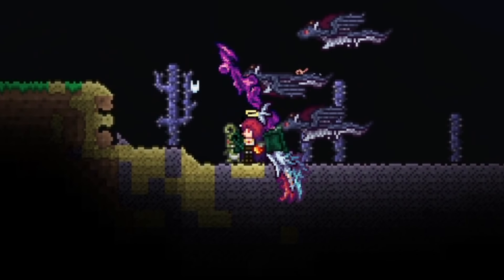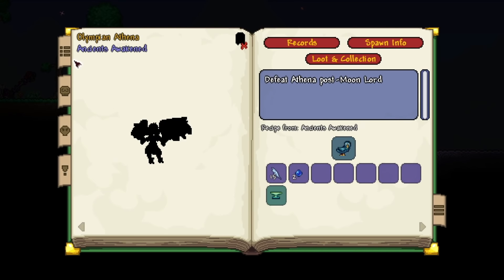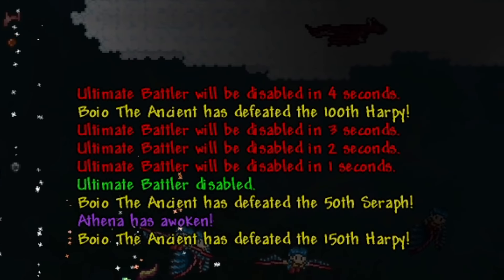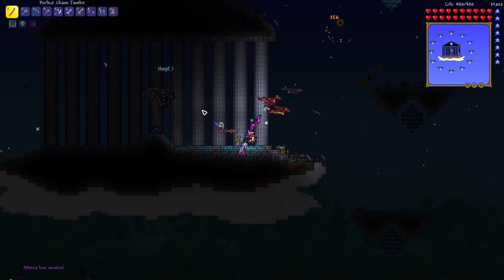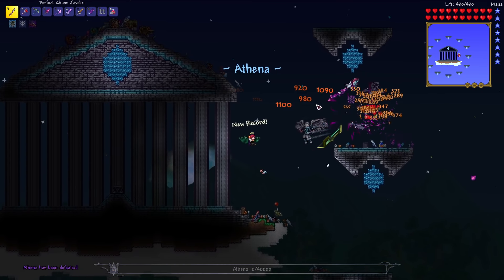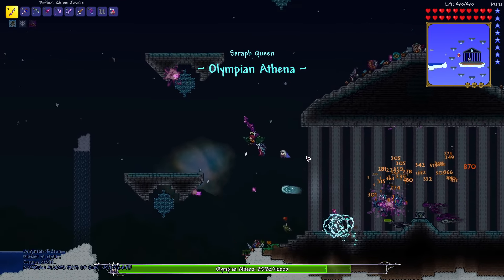Our weapons were pretty good so we made quick work of Anubis the Forsaken Judge, but you could definitely see this is where the game starts getting less forgiving. The next boss was the second form of Athena. I went over to the sky fortress and summoned her in, but I accidentally teleported back home which caused her to despawn. I came back to the sky fortress and fought her again, taking out her first form quite easily — but of course she had a second form.